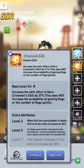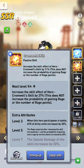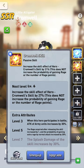Cromwell's biggest damage is actually her splash damage, and the reason I call her a B-class hero is that it takes a while to actually get that splash. More importantly, it matters which slot she's in — ideally she's cast in the middle, slot number five, so the splash hits all nine surrounding slots.